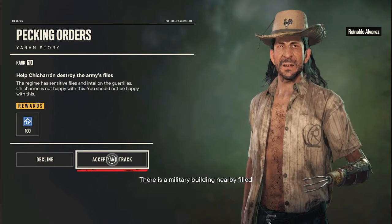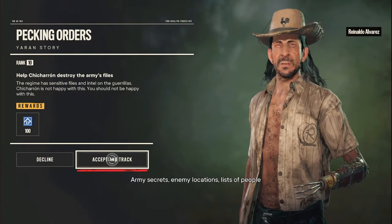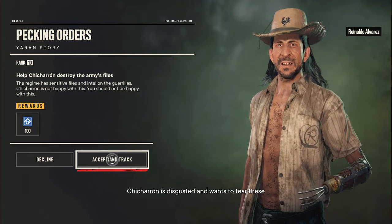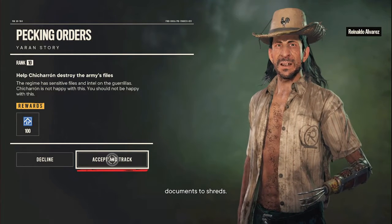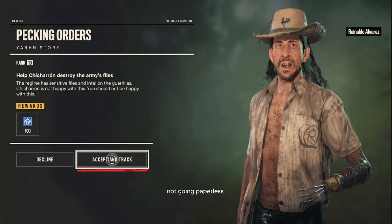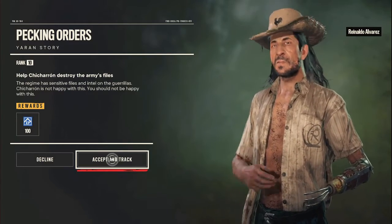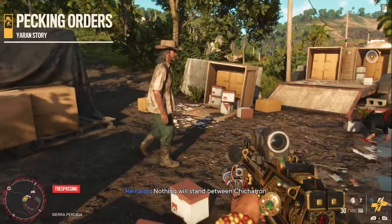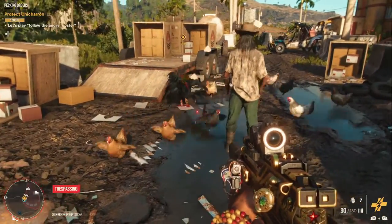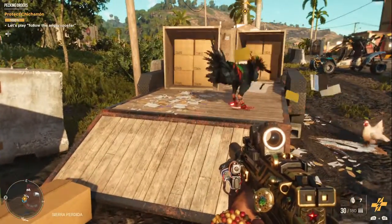There is a military building nearby filled with important documents — army secrets, enemy locations, lists of people the regime once hanged. Chicharron is disgusted and wants to tear these documents to shreds. Chicharron will make them regret not going paperless. Will you fight alongside him once more? Absolutely, buddy. Nothing will stand between Chicharron and his prey — be it living, or dead, or paper. Let's play follow the angry rooster. Protect Chicharron.